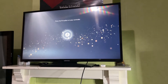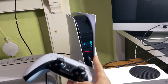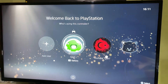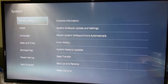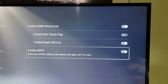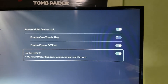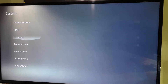Now for way number three: Safe Mode. First, plug your PlayStation controller into your PS5 and make sure it's connected. Then go to Settings, go over to System, then HDMI, and make sure that Enable HDCP is turned on. If this is off when you enter Safe Mode, you won't see any screen at all — that problem sometimes happens.